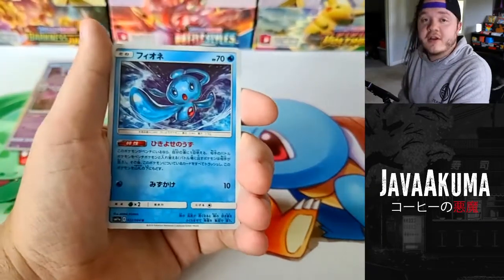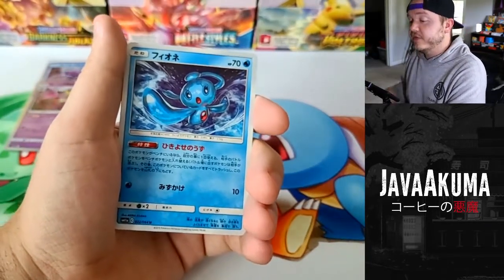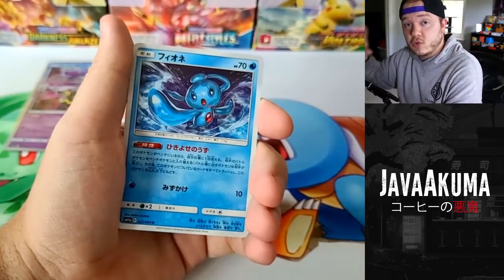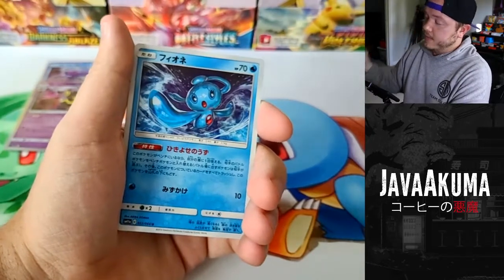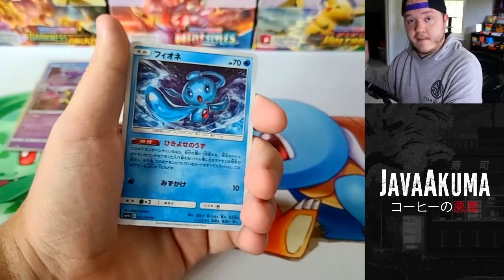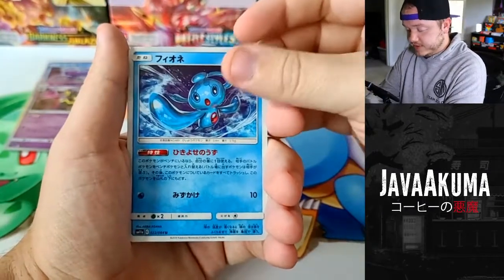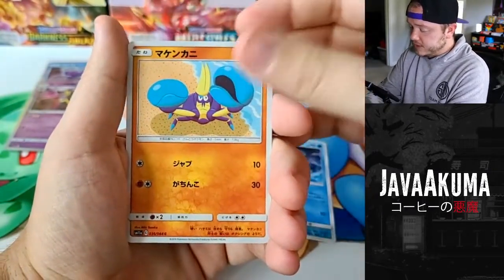There is a set out right now called Matchless Fighters that we opened recently and got the alternate art Articuno. The cool thing about Matchless Fighters is it has a gold Snorlax secret rare and also the Galarian birds in alternate art form. Lots of people are going for that Moltres - it's a beautiful looking card, you should definitely look it up.